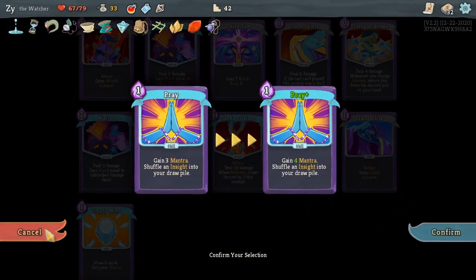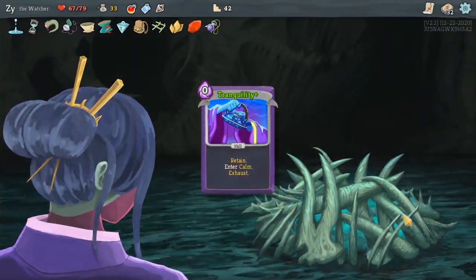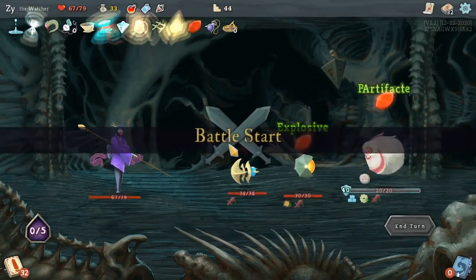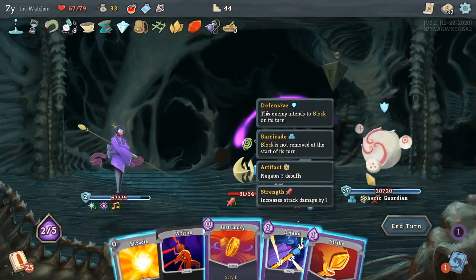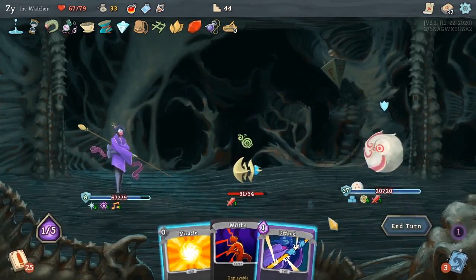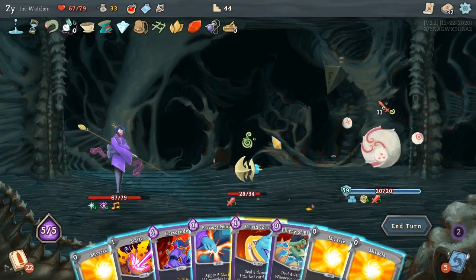I believe I make Tranquility cost zero with my smithing upgrade here. I forgot I even picked up Empty Mind. This is so that I could spend as much energy on attacking with Wrath as possible — since it costs zero, it's free. So I can focus on spending energy to deal damage and then Tranquility at the end. I could have used Just Lucky on a different enemy — the Mercury Hourglass would have killed the one in the middle. That was a misplay.